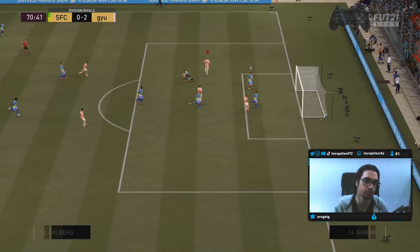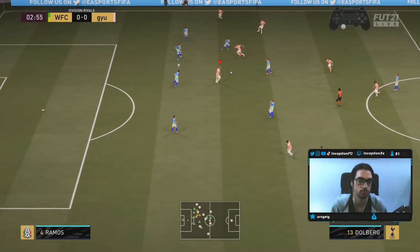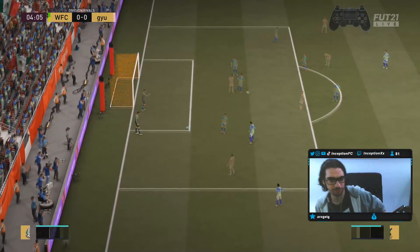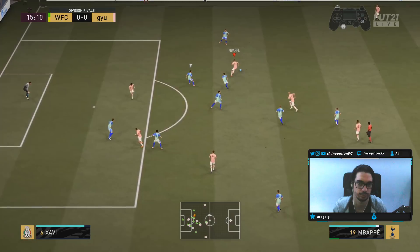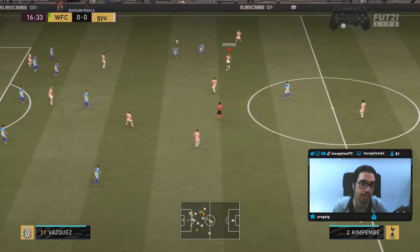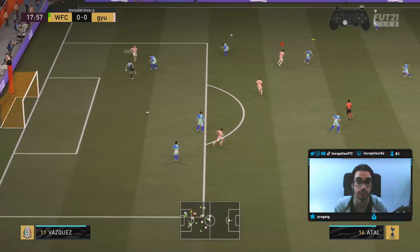Little skill move but that's close to the goalkeeper — good finish, though very close. I wanted to try a finesse shot with his weak foot. Four-star weak foot finesse shots from outside the 18-yard box are very inconsistent. If I'd gotten the skill move off I would have had a finesse shot angle, but it's tough to work that angle with him because his dribbling isn't the craziest. The game also registered a different touch than what I input.